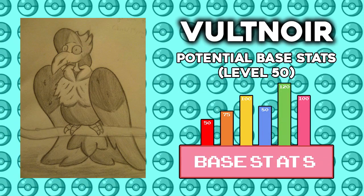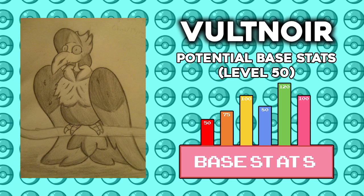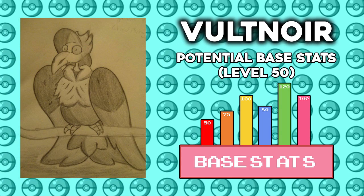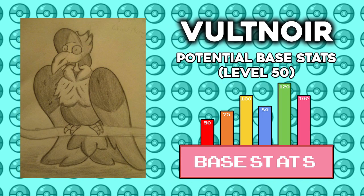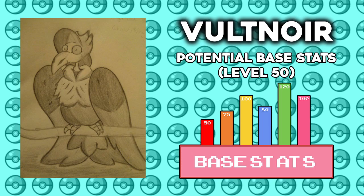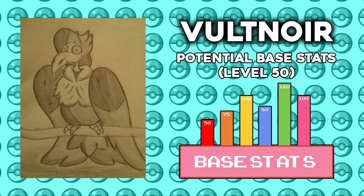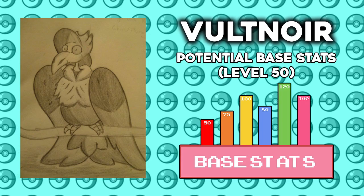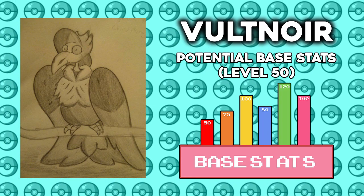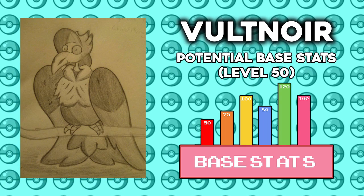For Voltnoyer's potential stats, I've created it as a fast, tanky pokemon. I only gave it 50 HP because I think it needs something to play around. I gave it 75 base attack — I don't see Voltnoyer being much of an attacker personally. I gave it 100 on the defense, which is a nice strong number. 80 on the special attack so it can hit a little bit harder with special moves. 120 on the special defense — this is its highest stat. Voltnoyer is going to be a special defensive tank. I also gave it 100 on the speed. We've never really had a fast and tanky pokemon that can't hit too hard before, so I wanted to try and create something different with this pokemon.